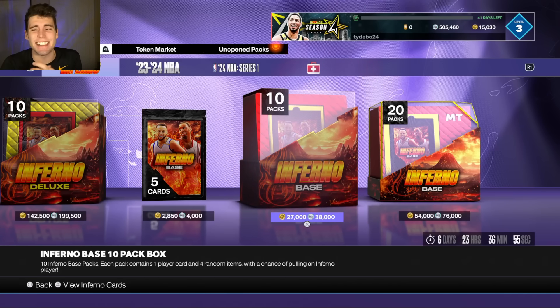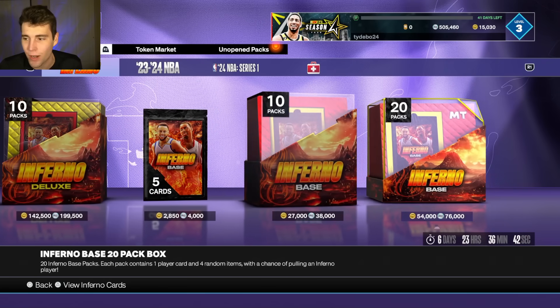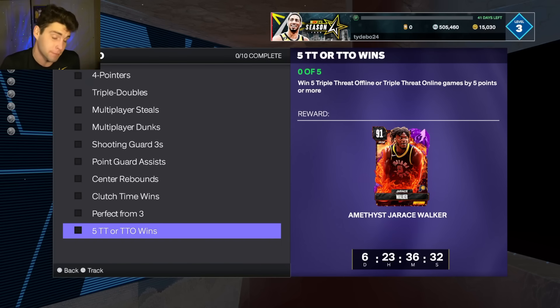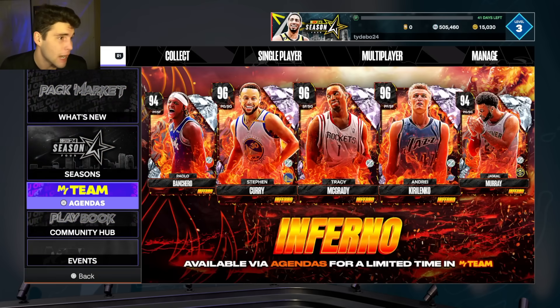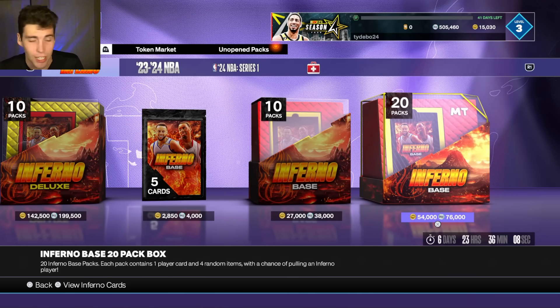It's your boy Ty back with another video. Today we're doing a pack opening of the inferno packs in NBA 2K24. I know deep down I'm probably gonna have to end up grinding these agendas for Tracy McGrady, because the only way you can get T-Mac is if you pull him or grind out all the agendas. After this pack opening I'll see how long it takes to do a little speed run.